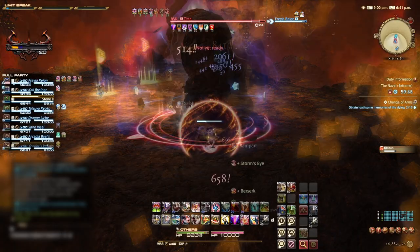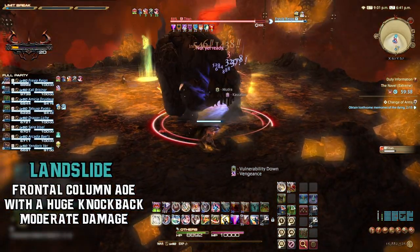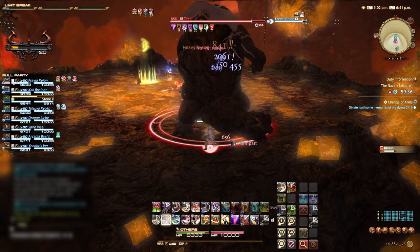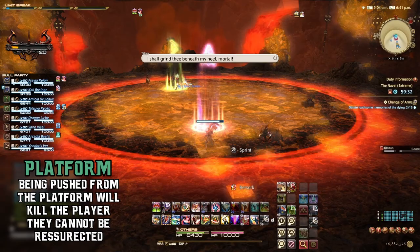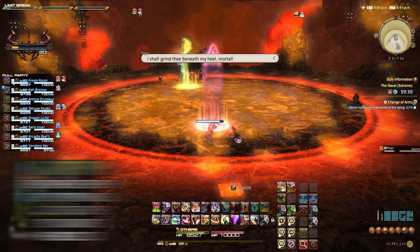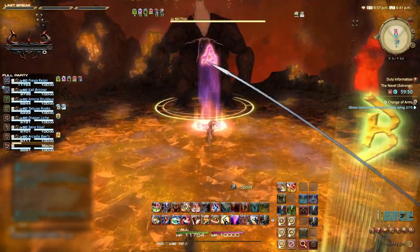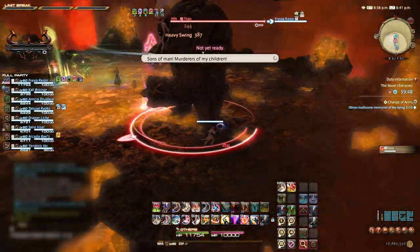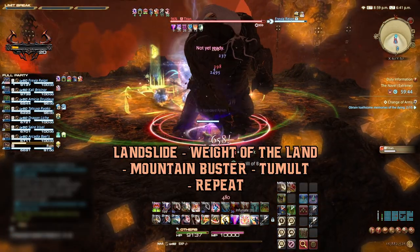Titan's first ability will be Landslide — this frontal column AoE will deal large damage and has a huge knockback. We must avoid all Landslides, especially in the later stages, as being pushed from the platform will kill the player and you cannot be resurrected. Due to gear upgrades and general damage performance boosts from patches, you will probably end Phase 1 after Titan's first Landslide. However, if your party DPS is especially low, the rotation in Phase 1 is as follows.